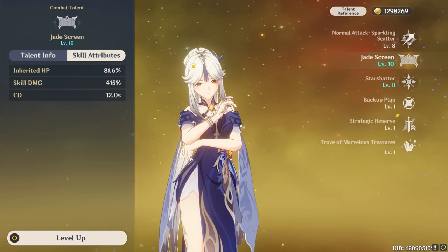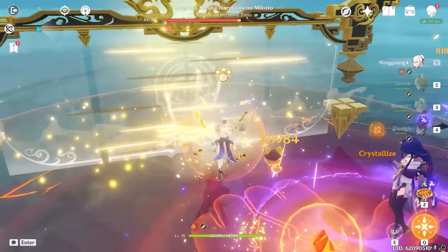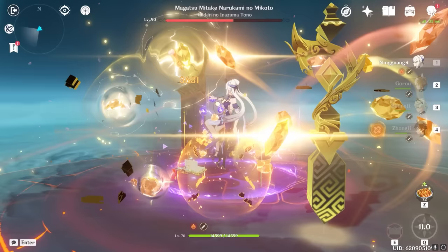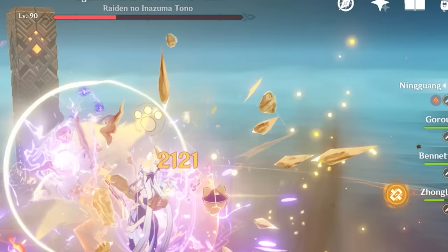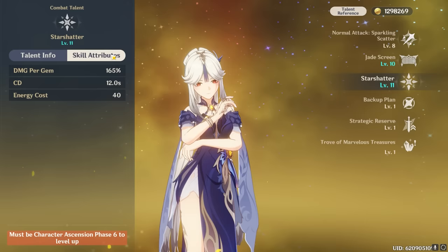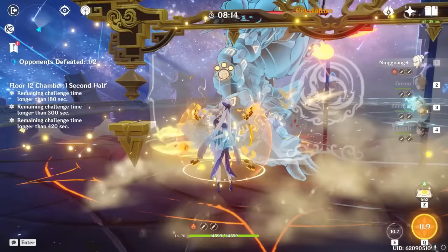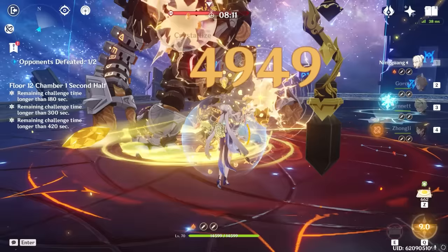Ningguang's burst is her most iconic ability, but it's very deceptive in how simple it looks — you don't want to just toss Ningguang on the field and cast her burst, you have to properly set it up for success. The burst on its own shoots out 6 giant gems that each home in on nearby enemies and deal Geo damage. However, if you cast the burst while near an active jade screen, it will cause Ningguang to instead launch 12 giant gems, effectively doubling her burst damage. This makes it extremely important to always save your burst for when you can set up a jade screen, and also always walk through the jade screen for the Geo damage buff before casting the burst.